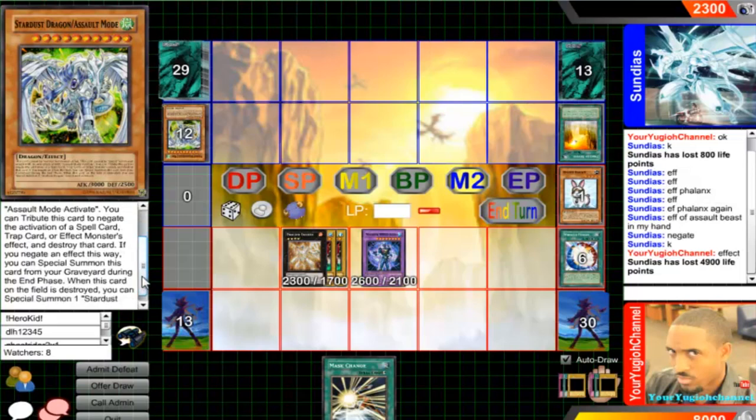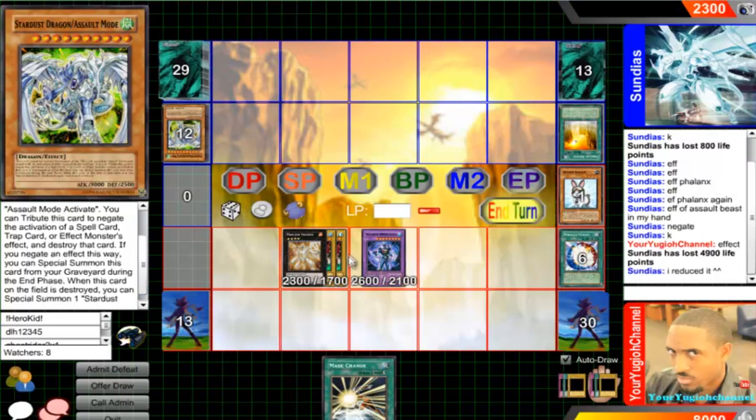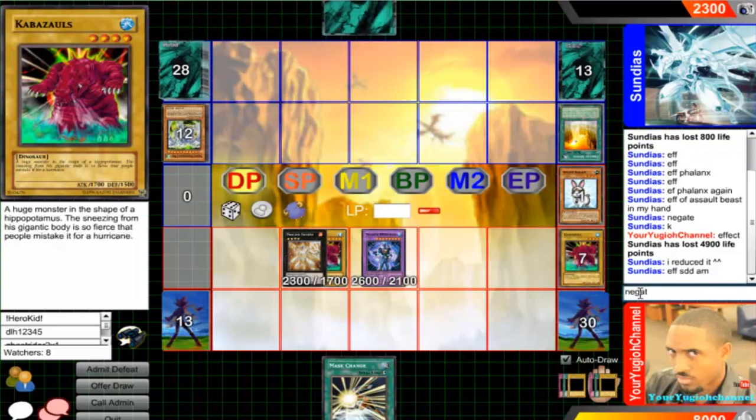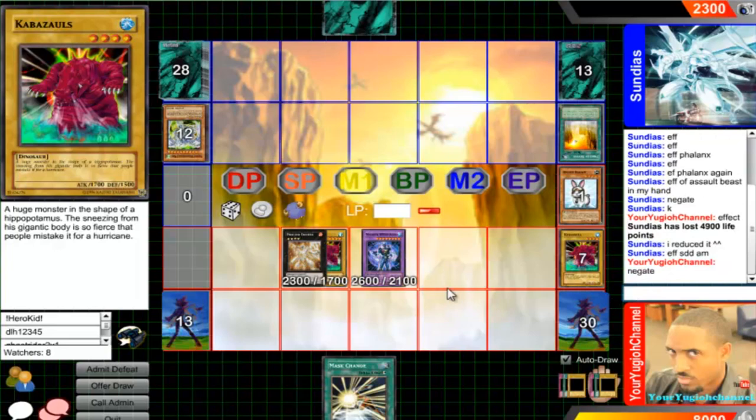Special summon in the end phase — it says special summon. We're just going to destroy them on the field since the graveyard, so it wasn't destroyed in the field. Negate his summon, so negate his effect to summon itself.